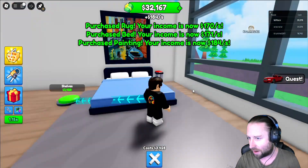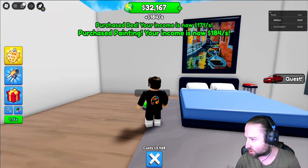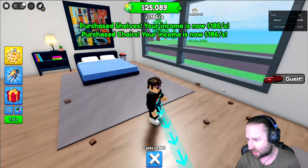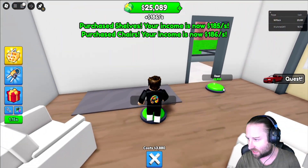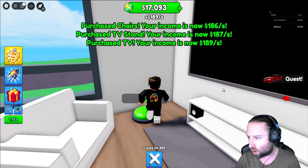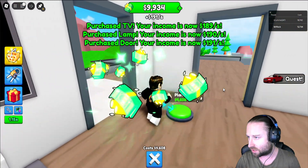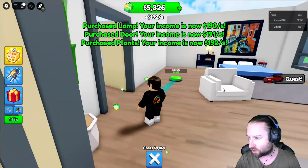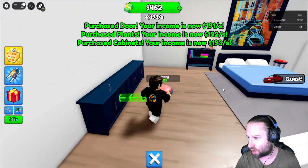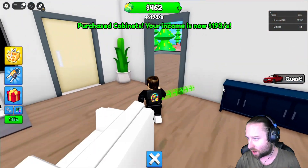We've got the big beds coming in. We've got an epic painting that reminds me of like Venice or somewhere, and we were just cooking the pasta in the kitchen as well — so are we based in Italy? We've got a TV stand, we've got a lamp on the go. We've got 12 G's left in the bank, we've got some very expensive plants coming in, and we've got enough just to scrape through some cabinets before we are bankrupt.